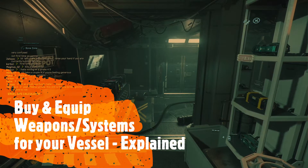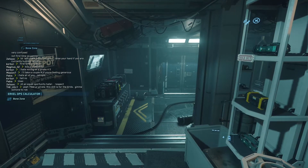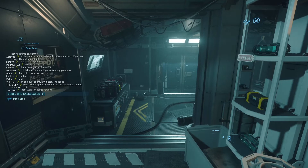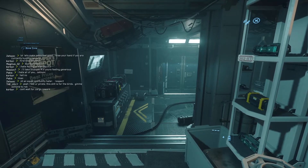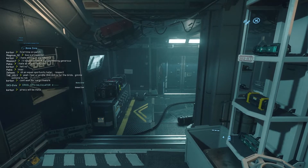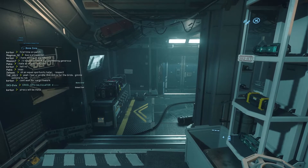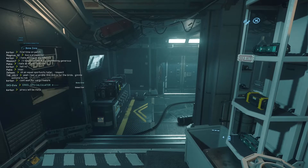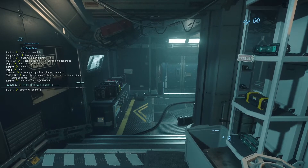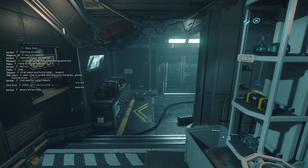If you want to upgrade your ship's weapons, components, parts, anything like that, first you want to Google the website I'm typing here in chat — Urkel DPS, for Damage Per Second, DPS Calculator, Urkel, E-R-K-E-L. If you go to the Urkel DPS Calculator, you can look up your ship and find out exactly what you want and where to buy it, how much it costs, every place that sells it — everything you want.